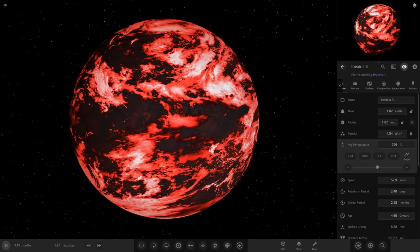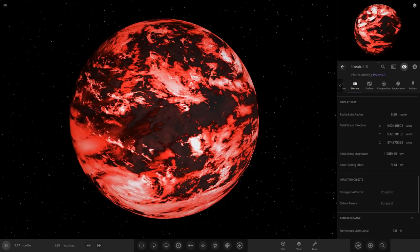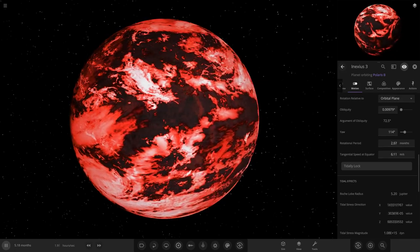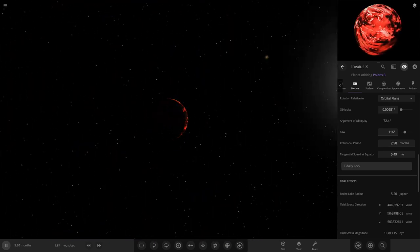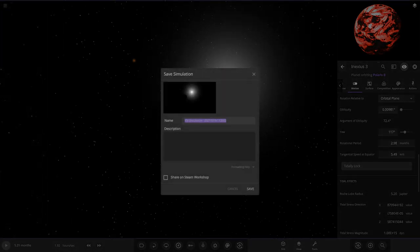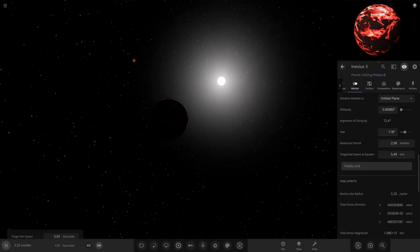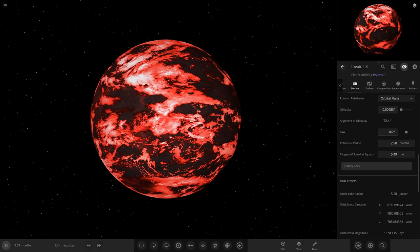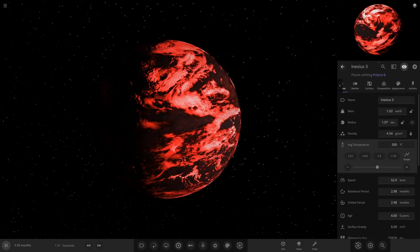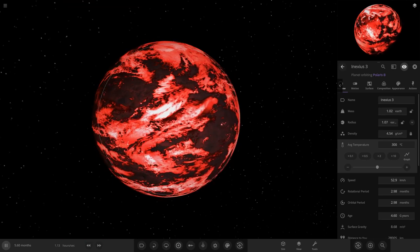I'm going to tidal lock it so the same face is always facing the star. You can see the planet stop rotating — just the clouds moving now. This will have a very hot effect on the surface. We'll save and call it 'Christmas 2021.' Hopefully you guys enjoy — hit that like button, let's go for 50 likes. That red looks so menacing. It's cool that the crazy cloud objects are back in this version.